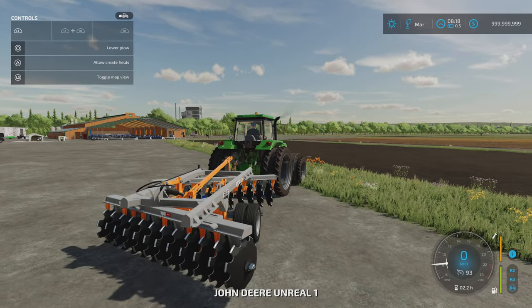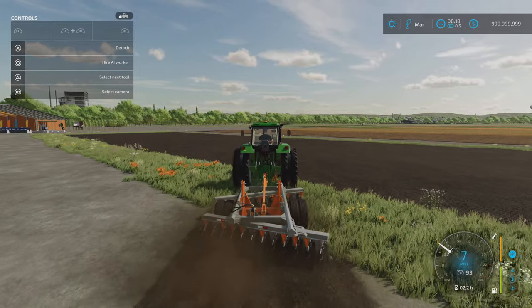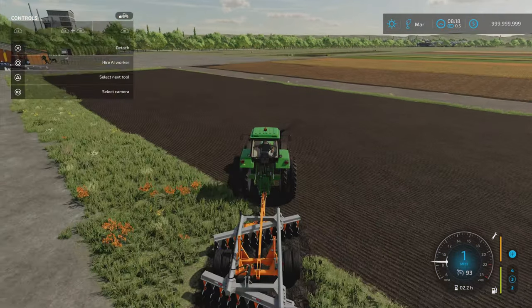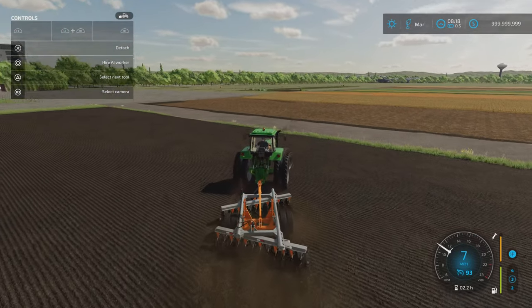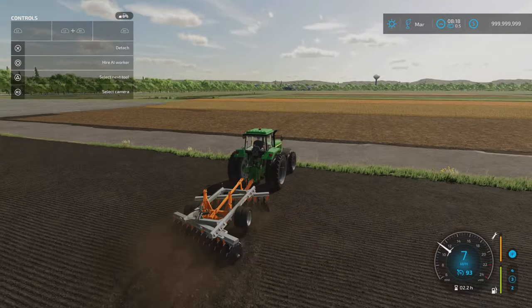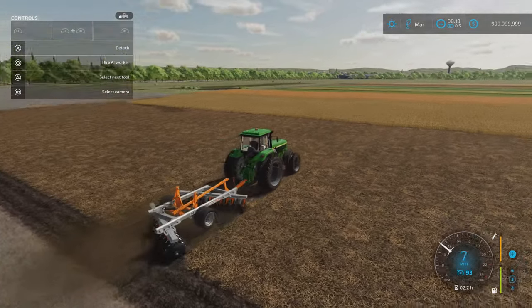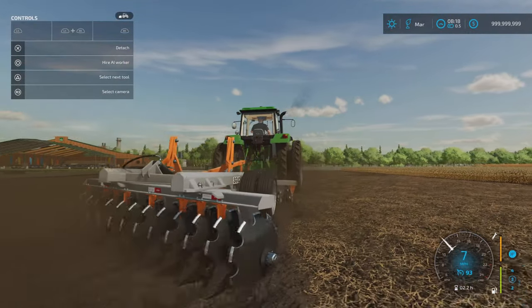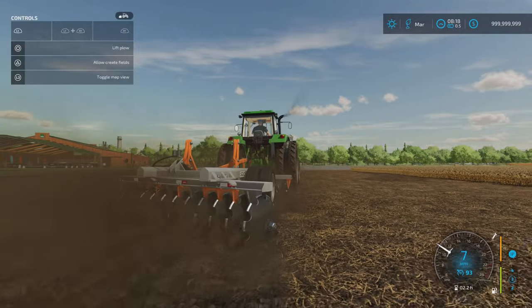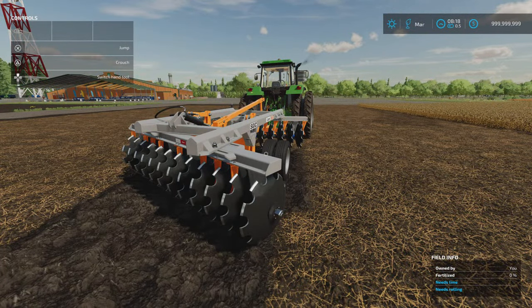Being a plow, we have the option to create fields. I activate it, lower the plow, and can create a new field or extend an existing one. Turn off limit to fields. This should bring up stones because it is a plow — there we go, stones coming up. Nice animation, nice bit of dust being kicked up, nice solid bit of kit. 2.7 or 3.5 metres wide. That's the Lizard SGIC by Senior Vertex and Antique Modding.